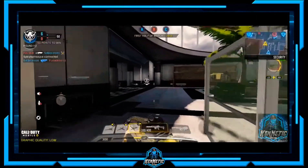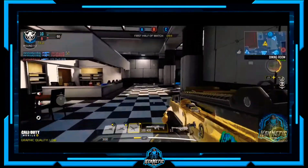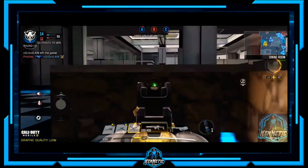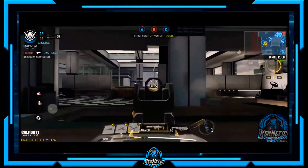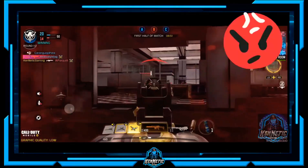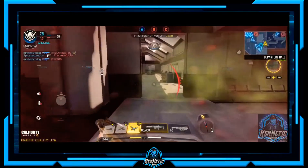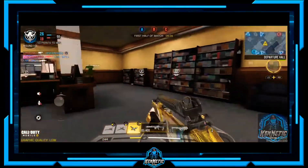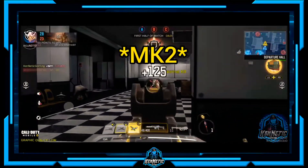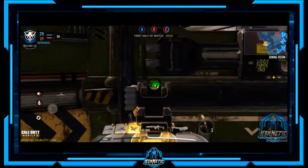I gotta get a diamond — it's just one of those things I gotta do. I might get back on the diamond grind. It takes a while and it's getting harder — it feels like everybody is going for camos now. I went for camos some months back and got Damascus, but now they're adding more weapons you need for diamond. I'm gonna have to get more gold and diamond weapons. Also I haven't gotten the SPR gold yet, or the other new marksman rifle either, so I'm lacking.